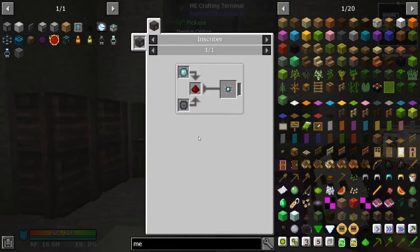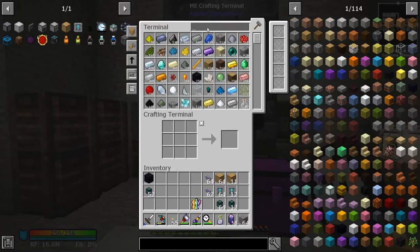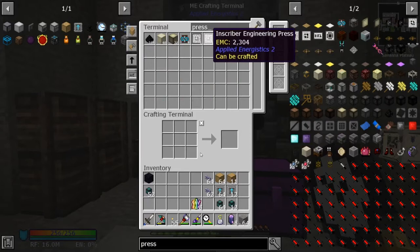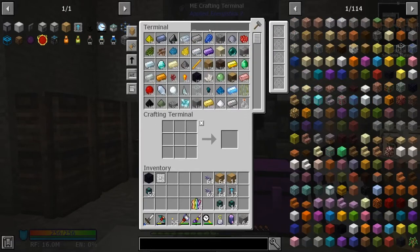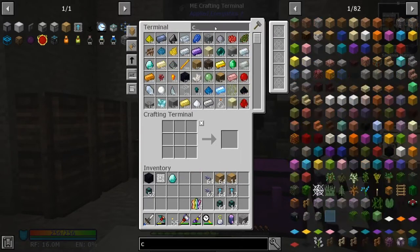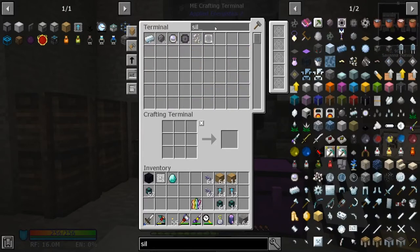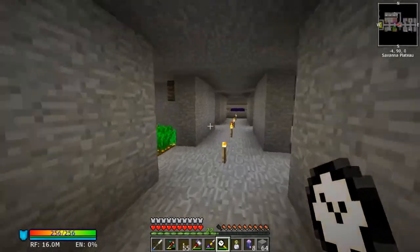We need a diamond with an engineering press. Let's get our press. We need the engineering one up here - and we need a diamond, one silicon, and a redstone. Okay, let's get to pressing them.